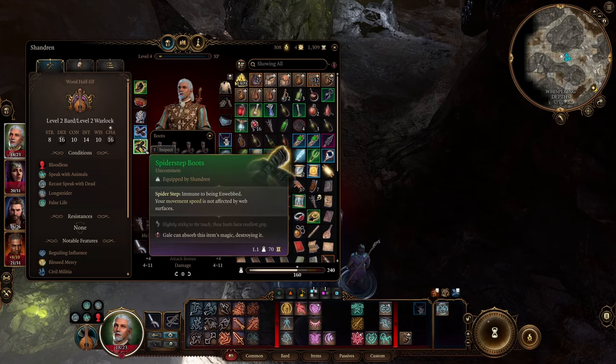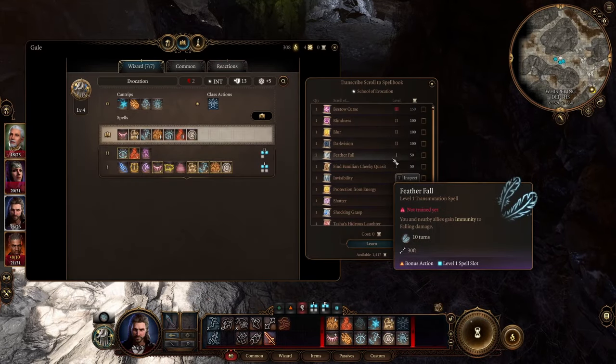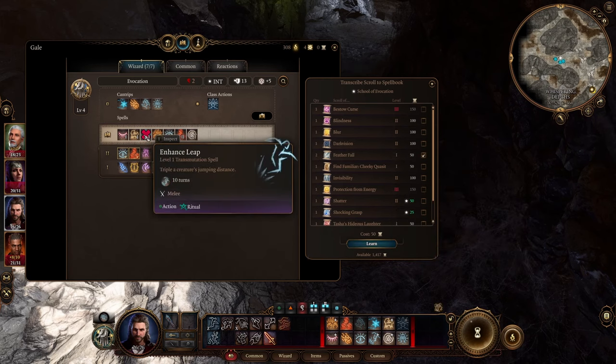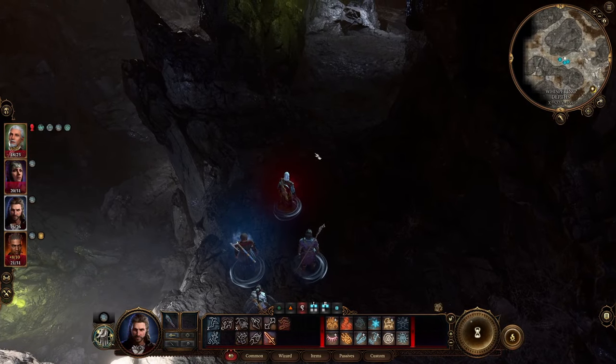The first step is to equip these Spider Step boots. Next step is to have Gale learn the spells Feather Fall and also Enhance Leap. Once you've learned them, I'll just make sure that they are prepared, as it's called.